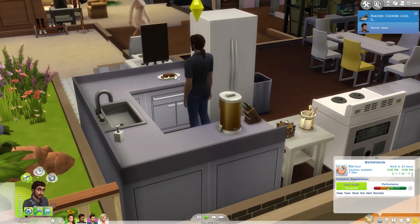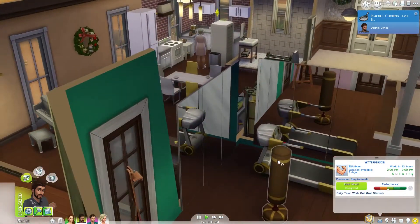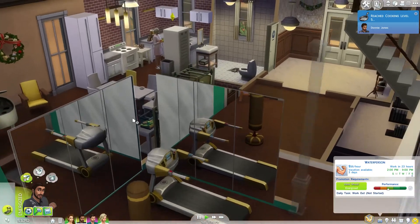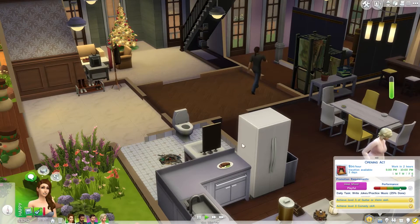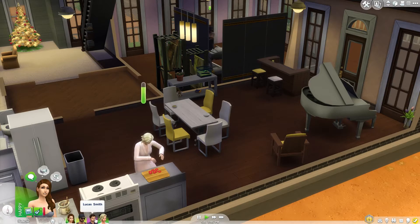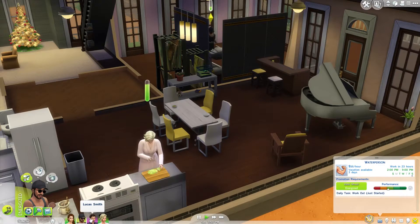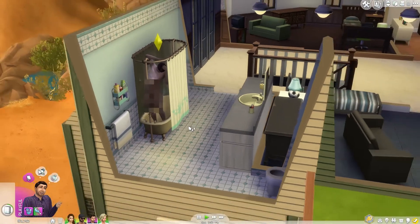Good boy Danny — put that away and then go train a bit. We can start out with some energized workout. He's also getting ready and she is practicing, but she still needs to go to work. Ideal mood is playful, okay. Lola is supposed to be good at this. He is also getting some workout.